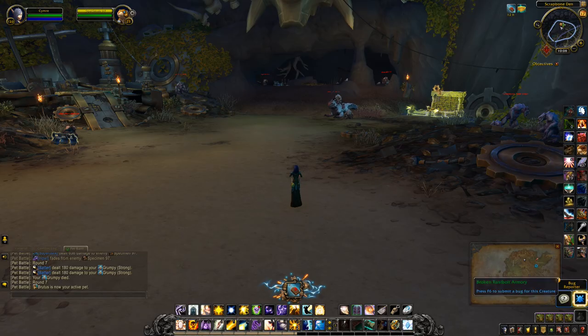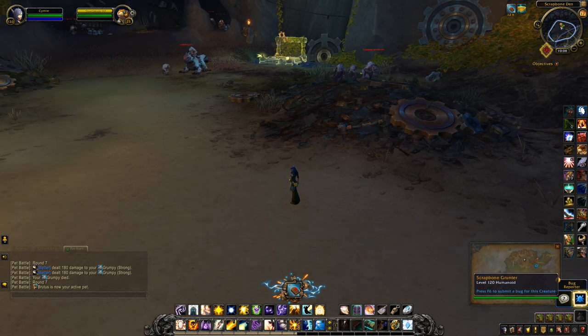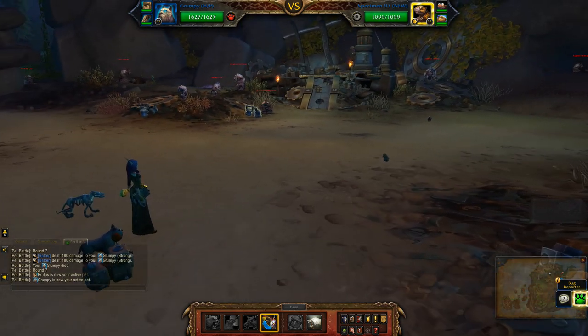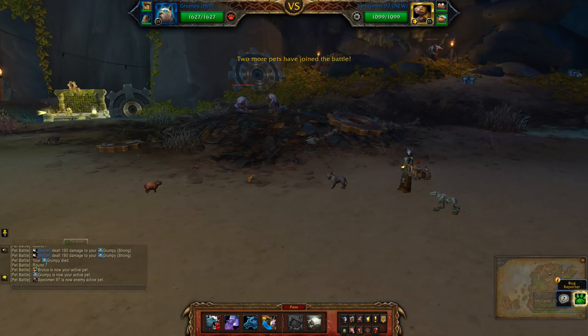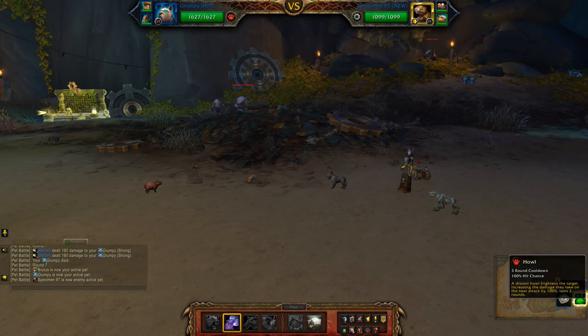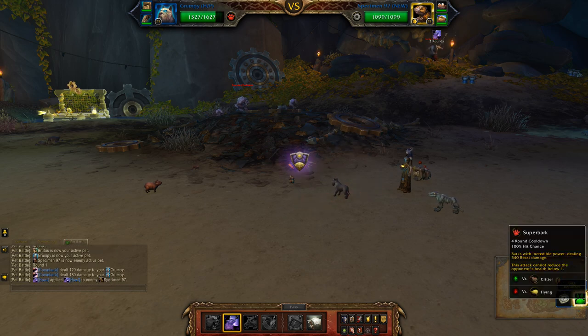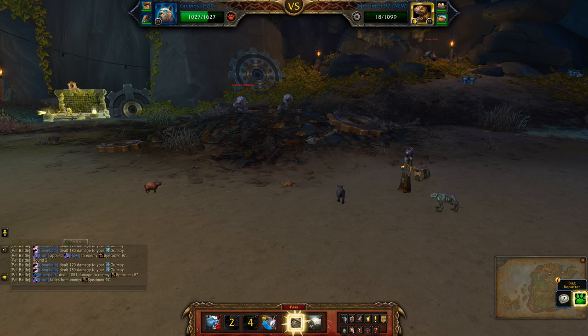I'll just wait for him to scramble on over again. I've thrown in three pets that have super bark, so in case my first pet dies I have two backups. And look at that — he's the best quality you can get. What I'll do is apply howl — probably all experts at some capturing these little guys.